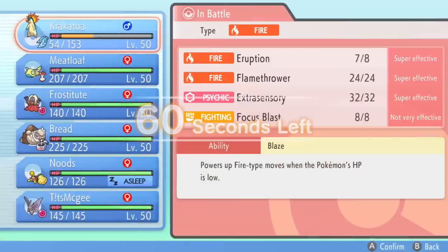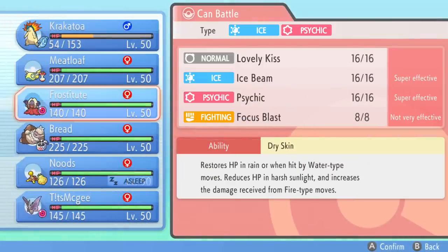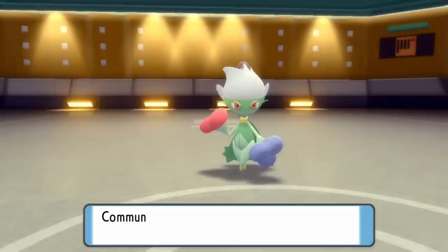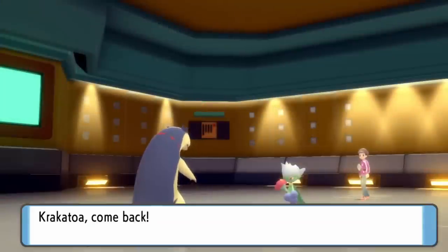Now of course Eruption being damage-based off of how much HP I have, it's not going to do much to whatever they decide to switch into. I assume they're going to conserve that Roserade just because I don't have any hazards up and it can still put something to sleep later. So I'm going to expect a switch here. I'm thinking they're probably going to go into either the Rotom-Wash or the Clefable, so I'm going to go ahead and switch into Jinx.